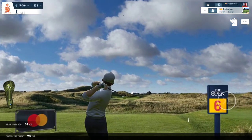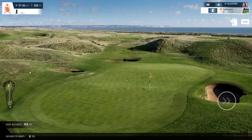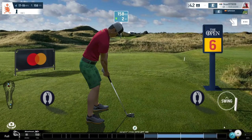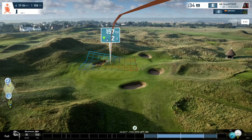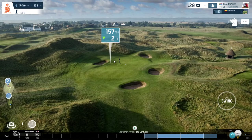Walking away with a par here won't necessarily be a bad thing, as the pin placement is very close to the left edge, giving you very little space to bring the ball in. I'll be starting with an 8 iron, giving it a lot of backspin. I'm going to aim quite far left and hopefully the ball lands in this region and just spins back a little bit towards the hole. There's a downhill slope over here that makes it very difficult.